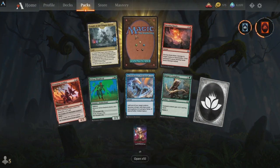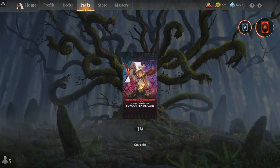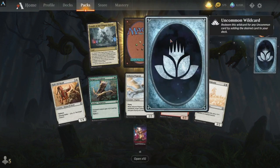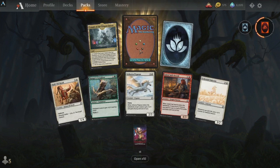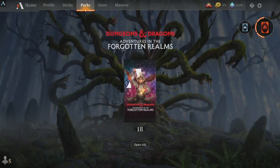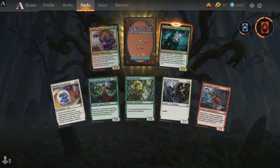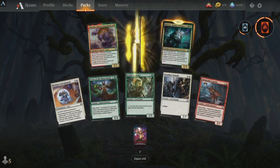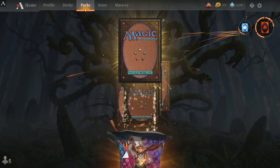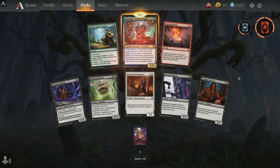A lot of people ask how do you get so many cards — half of these I bought, pretty much the other half I saved up gold for, and I got the three free packs which you can get the code for. Shasar, that's Whisper, Eye of Vekna. Xanathar, Guild Kingpin.